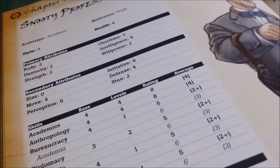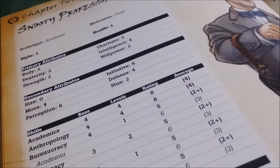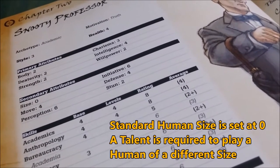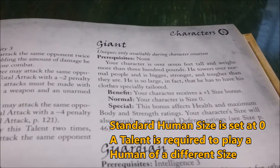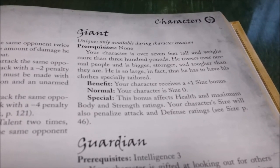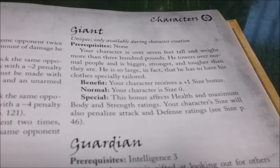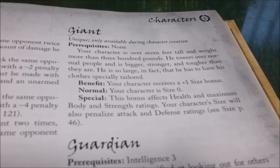Looking at one of the sample archetypes, you see that size is the first entry in the secondary attributes, and that for the snooty professor, size equals zero. This is done on purpose. When playing a human character, to have a size that is not zero, you need to take the Giant talent. If you don't, your size is zero.